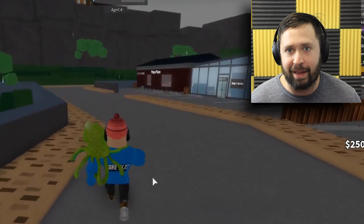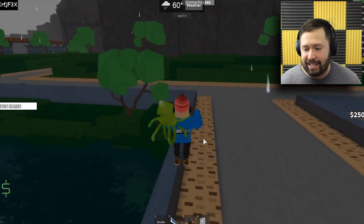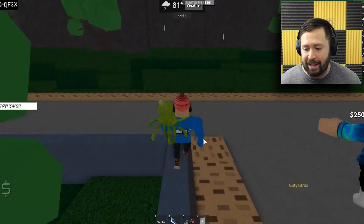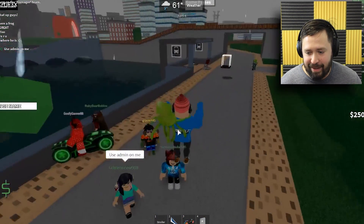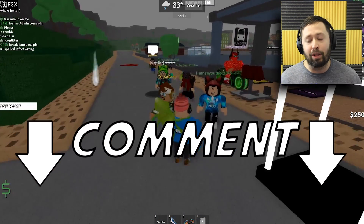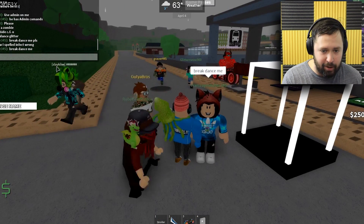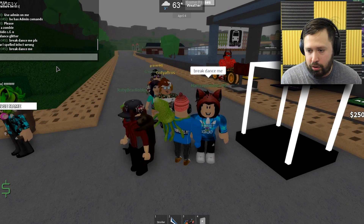It looks like everybody is hanging out over here by the spawning points, just messing around with their admin commands. Let's see if we can troll some more fans with admin commands. Someone's trying to admin on me - I'm not admining on anybody guys. Leave me a comment down below and let me know which admin commands I should use next. I'm thinking I am going to use explode.